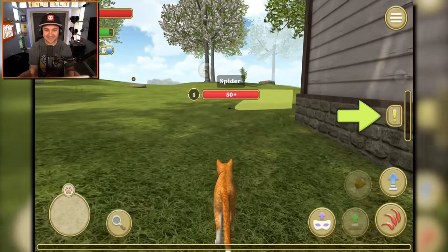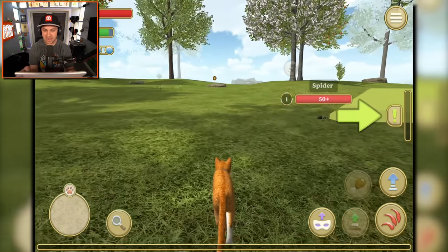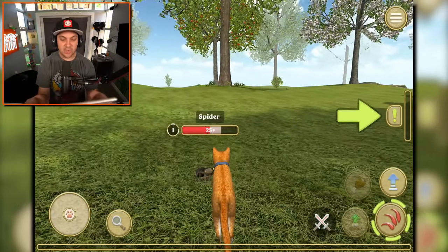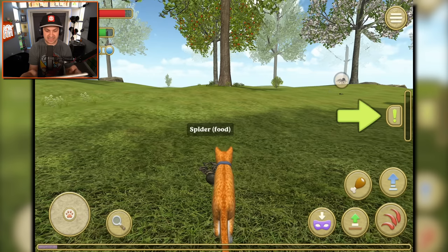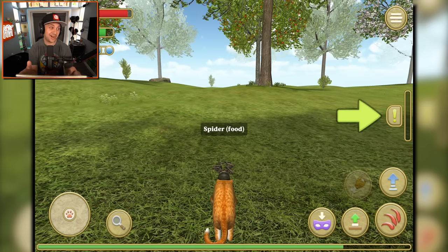That's interesting. Don't turn around, spider. I'm going to sneak attack this spider so badly. Hi-ya! One hit took half of the spider's health. Incredible cat attack. Now I can eat the spider. That is just foul and kind of awesome, honestly.